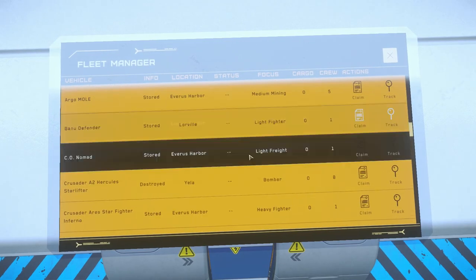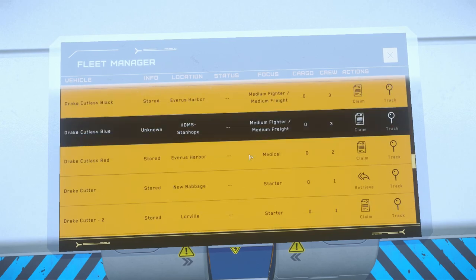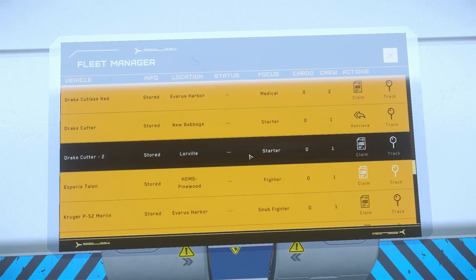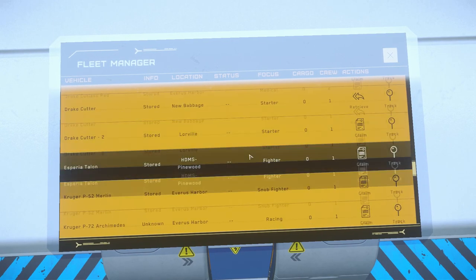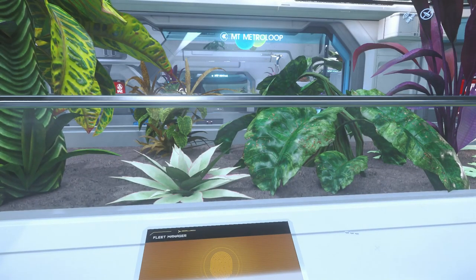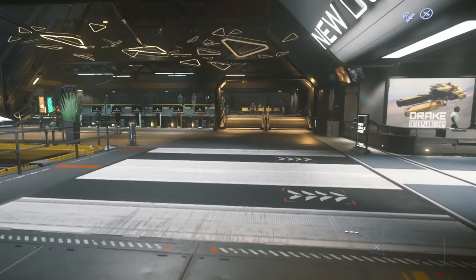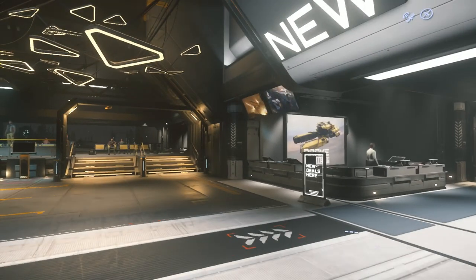I cannot spawn it through the fleet manager consoles, which I didn't expect anyway. But what I would like to do is fly over to Lawville and just see whether I can bring it up in my Mobi Glass through the vehicle loadout manager. I'll also try and see if I can spawn it there. I'll be right back — okay, I'm back at Lawville.